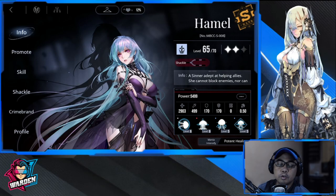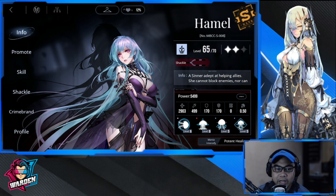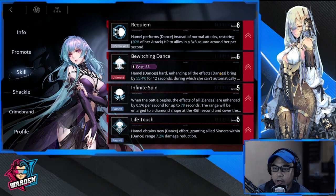Hey everyone, welcome to Path to Nowhere. We're examining Hamel's team build and how we're going to make her more efficient for your teams and heals. We'll start off with skill priority — which skills are we going to prioritize for her?